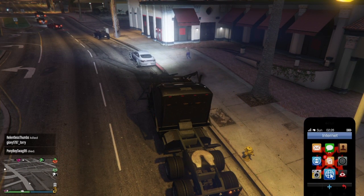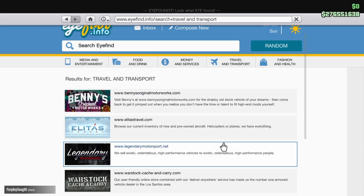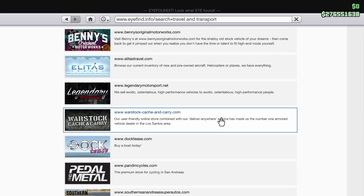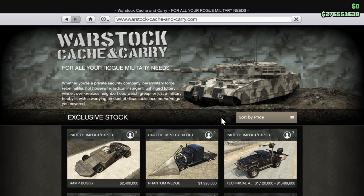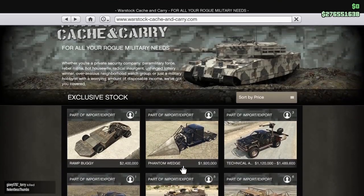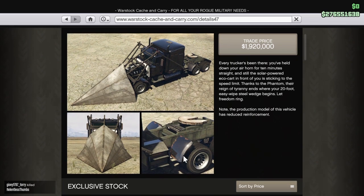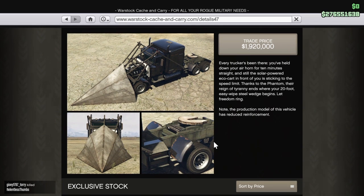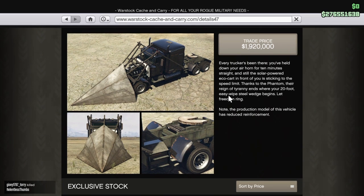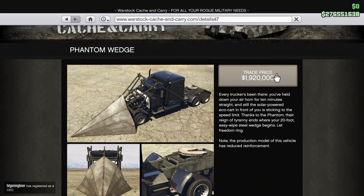To get it, you go up on the d-pad, go to Internet, go over to Travel and Support, and scroll down until you see Warstock Cache and Carry. You can get any of the vehicles there, but today we're talking about the Phantom Wedge. This is what it looks like and how much it is — all the info you need. It's able to actually hook up to trailers because it's a real semi.